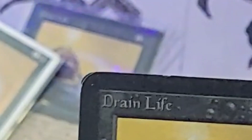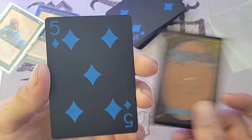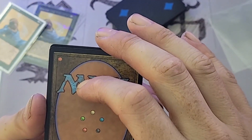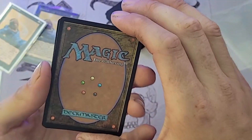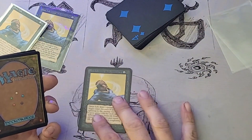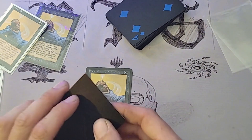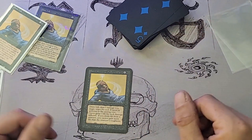Interesting — it looks like Beta and onward actually use the traditional playing card corner radius. So that rumor I'd heard wasn't right, because Alpha corners don't actually match up with playing cards. Alpha is even more rounded than a standard playing card. It's an interesting tidbit I thought I'd throw in there.